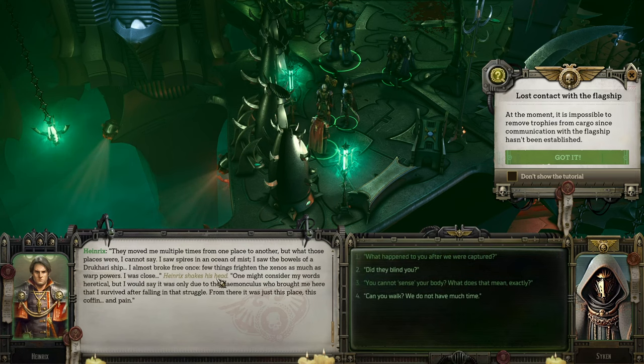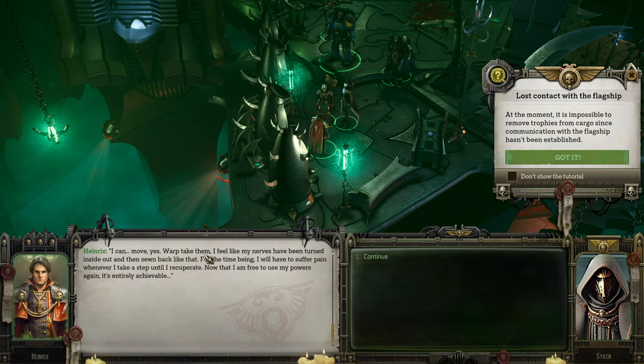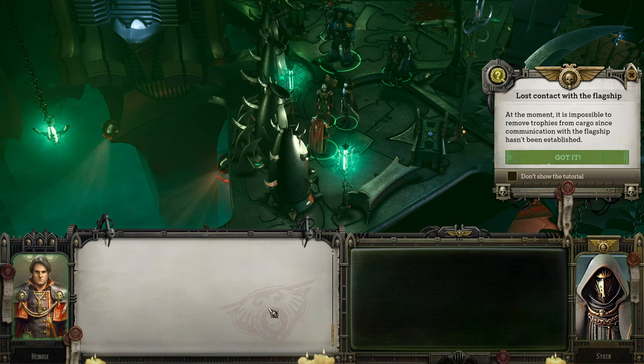'What happened after you were captured?' They moved me multiple times. I saw the bowels of a Drukhari ship. It was only due to the haemonculus who brought me here that I survived. From there I was just displaced — this coffin and this pain. 'Can you walk?' I can move, yes. I feel like my nerves have been turned inside out. For the time being I will suffer pain whenever I take a step until I recuperate. Now that I'm free to use my powers again, it's entirely achievable.